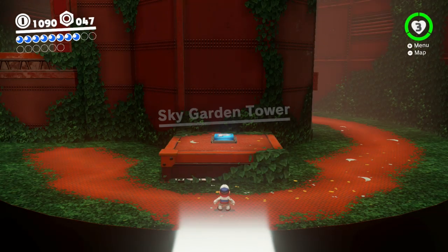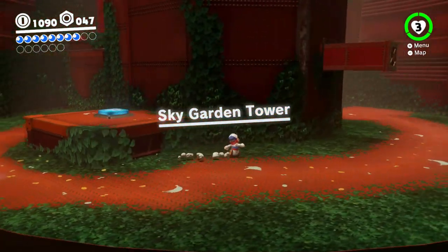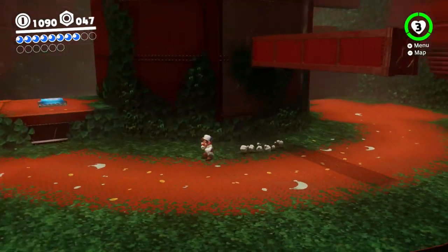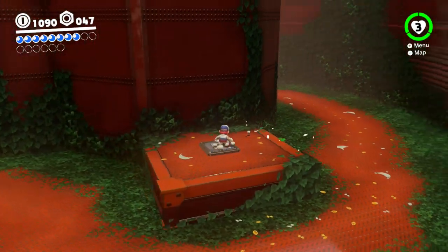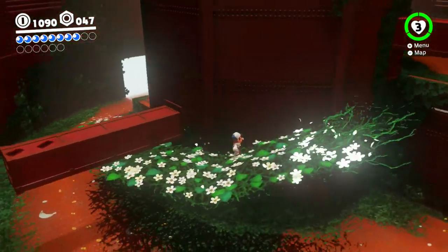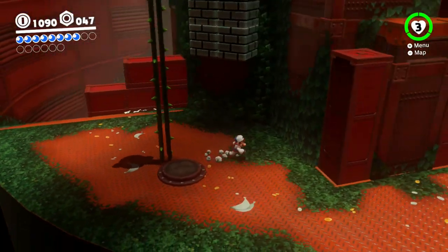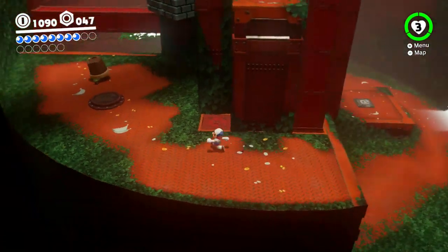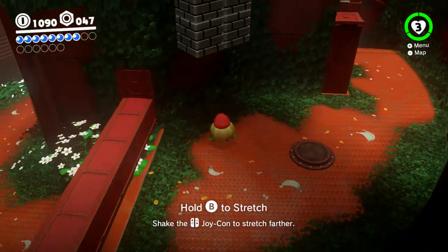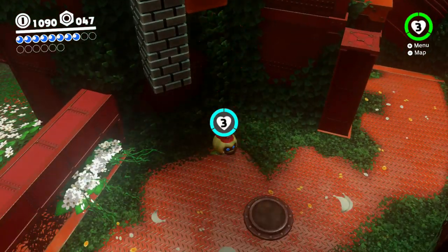We've got ourselves a new climbing segment. I'll check the lower segment first just to be sure I don't miss anything. Usually lower segments are just punishment areas but sometimes they contain hidden purple coins, like that poison white wave place back at the cap kingdom. Grab this and we might as well increase our health.